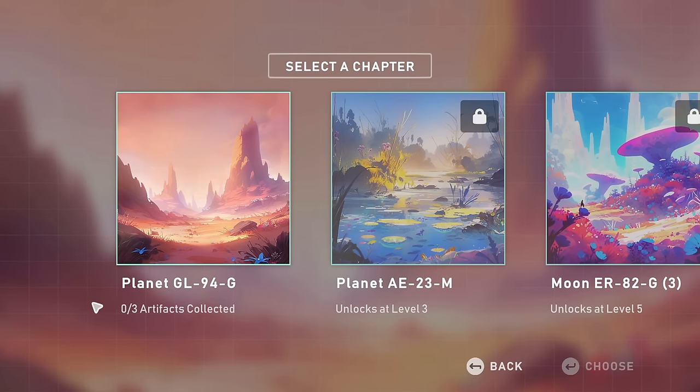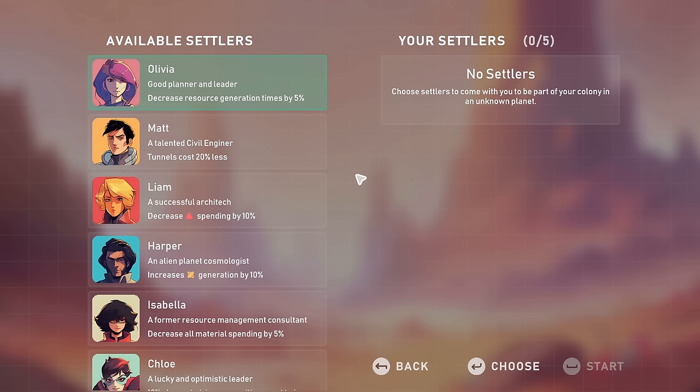Because we haven't been there, we've collected no artifacts at all. Let's pop down to Planet Deidre and see if we can find an artifact or three. We get to pick up to five settlers to come down and help us out, which is wonderful. So who can we choose from?